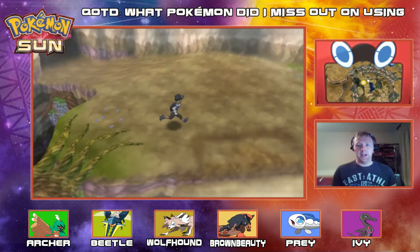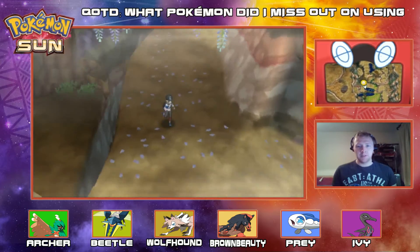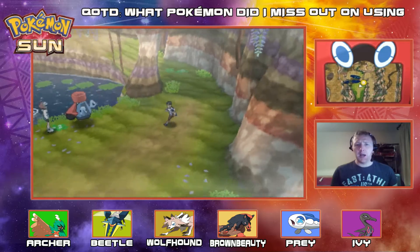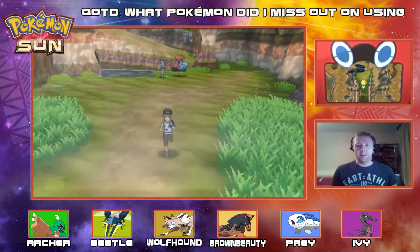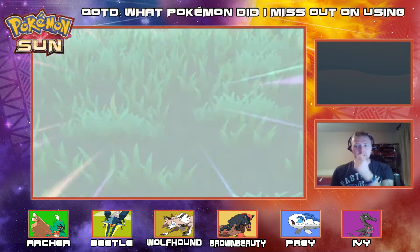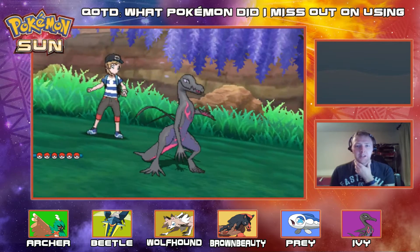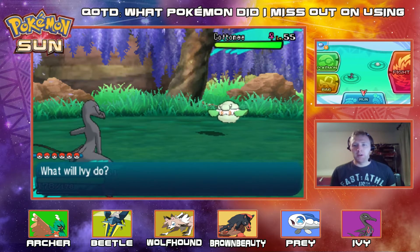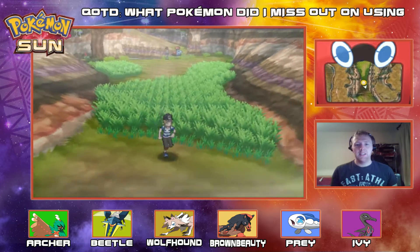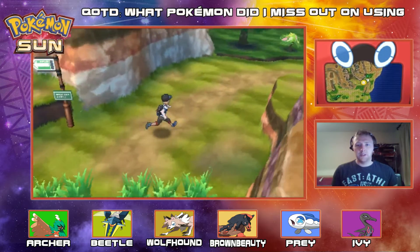Let's hop on Mudsdale and go back down to Poni Plains. Let's keep going along this island because there's still so much more left to explore. We have Poni Coast and one other area after that — Poni Gauntlet I think it's called — before we are done with Poni Island. I love how all these meadows are misty, they have a light mist over them. We come across a wild Cottonee — no point staying in against this, let's just run away and get out of here. Back up to Poni Coast — here we come.